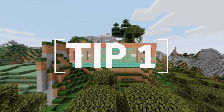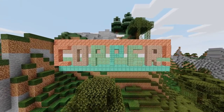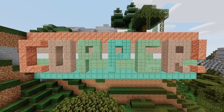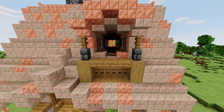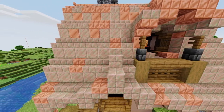Tip 1: Make good use of the new 1.17 blocks. Copper is easily the most important and iconic material in steampunk design and after many years it's finally in the game. Not only is it a fantastic building block in its base form, but be sure to take advantage of copper's aging stages to make rusty worn out machinery and vehicles.